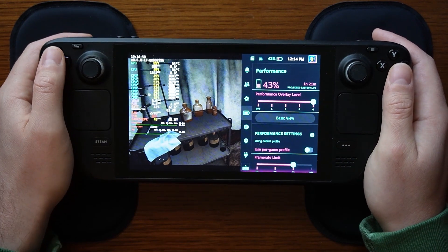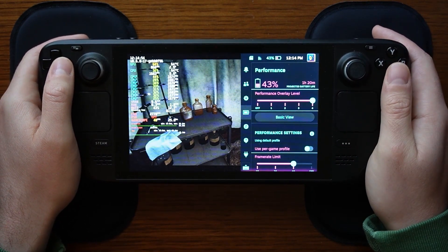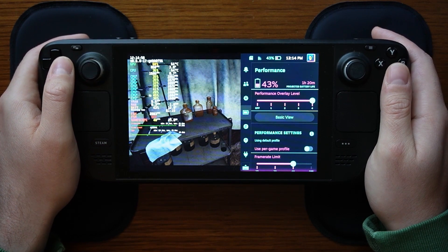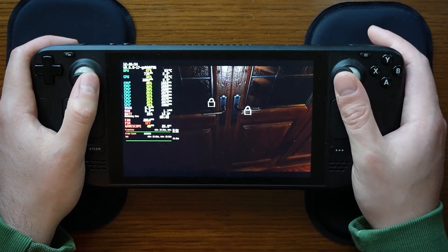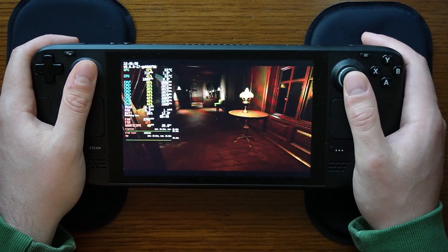First I'd like to go to the overlay by hitting the ellipsis button. We're going to look at two areas: the performance area, which you can see on my screen, and the Power Tools plugin settings that are part of the Decky plugin suite. Let's start with the performance area.